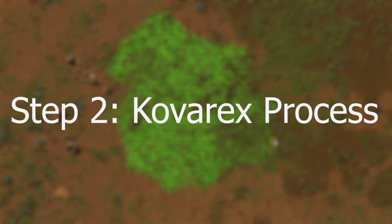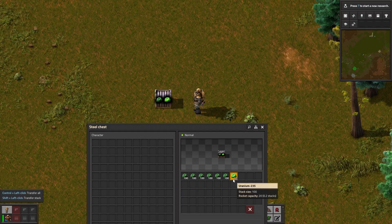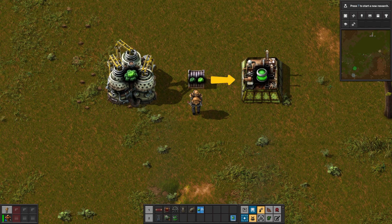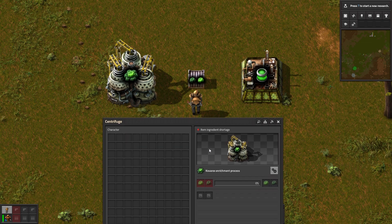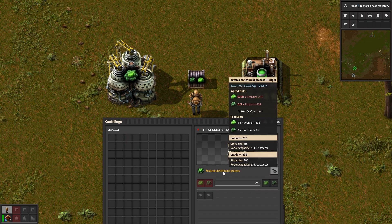Step 2: the Kovarek enrichment process. You could take that tiny bit of U-235 you've managed to scrounge up and turn it straight into fuel cells, but where's the fun in that? Instead, let's embrace the late gratification with the Kovarek enrichment process, where efficiency meets just a hint of masochism. The lead Factorio designer named it after himself — vanity? Maybe. Clever? Definitely.